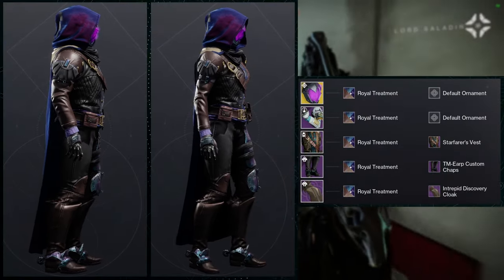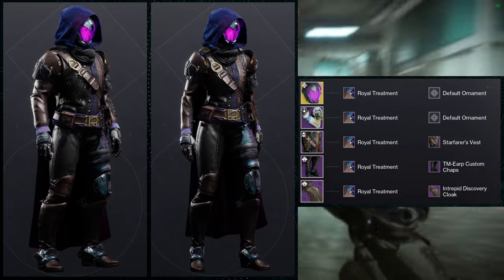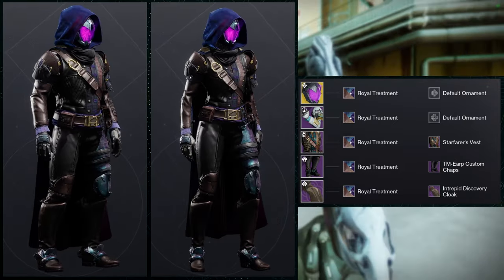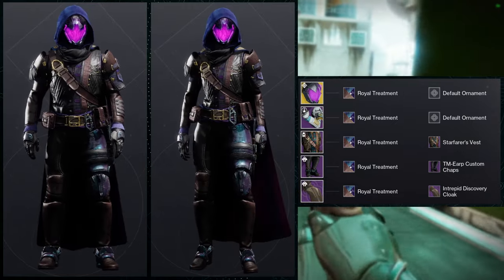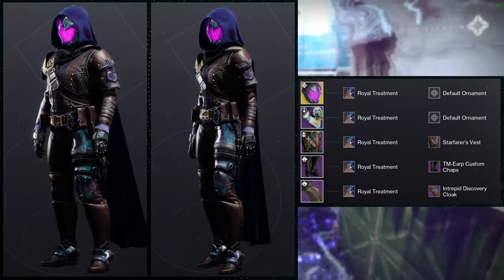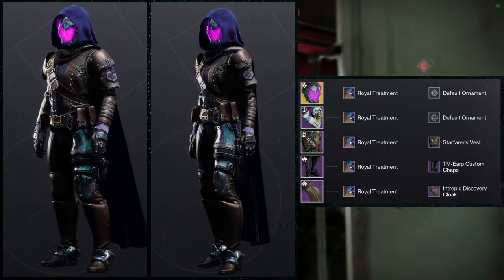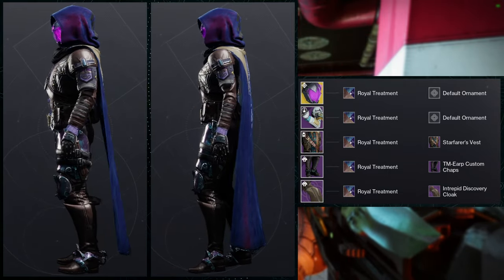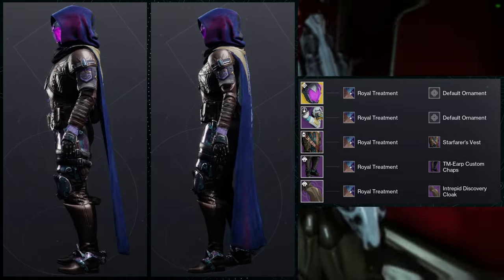For the next set we're going to be utilizing Graviton Forfeit for the exotic. I want to start by saying I don't think this set looks bad by any means — the only thing I might have messed up is not switching out Graviton Forfeit for another exotic helmet. That said, I like the void cowboy look it gives. For the shader we're using Royal Treatment because Graviton Forfeit has that purple visor and I wanted colors that go well with that. For the arms we're using the parade arms, Star Farer's Vest for the chest, TM ERP Custom Chaps for the boots, and the Intrepid Discovery Cloak.